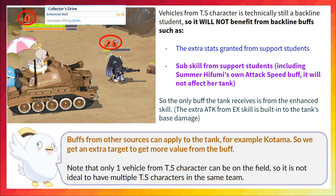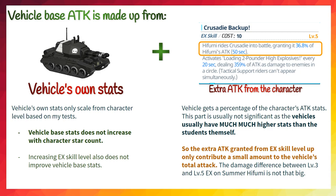Here you can see that the tank from Hifumi only has one buff icon from her own enhanced skill. The subskill from backline affects other frontline students, but not the tank. However the vehicle can still receive buffs from other sources, such as Kotama.